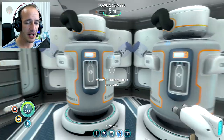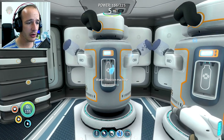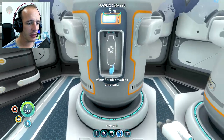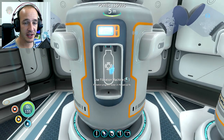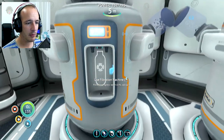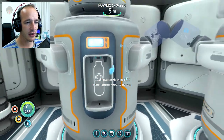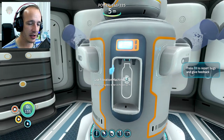Basically what will happen with these water filtration machines is they will produce water over time. It says water 21% but salt is 43%. So it will take the seawater, pump it into the machine, and it will divide it up — putting the salt on one side and the water on the other side.